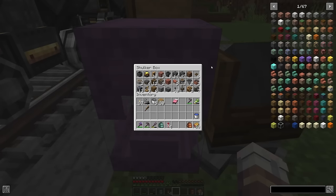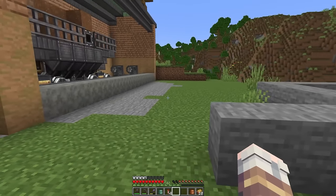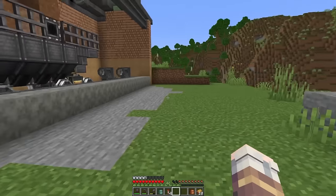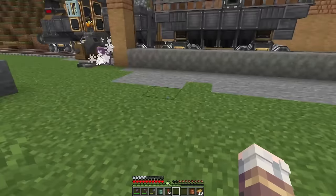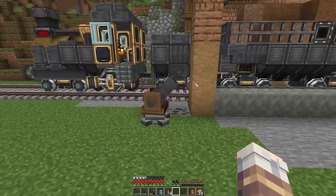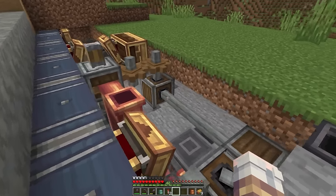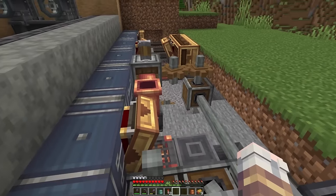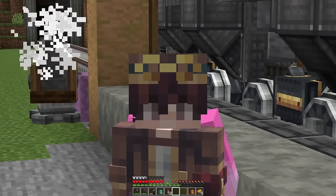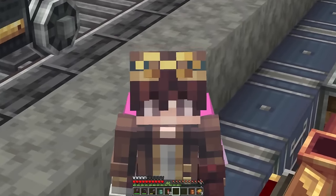I want to continue working on the chocolate factory. I've prepared this little box of goodies and a schematic cannon that I'm just going to turn on — this is going to be building the basement of the chocolate factory. I don't know why it stopped, but it's building the basement, which is below here. It looks a little scuffed, but it's a complete mess down there and I don't think I'm even going to add an entrance. It's just going to work.